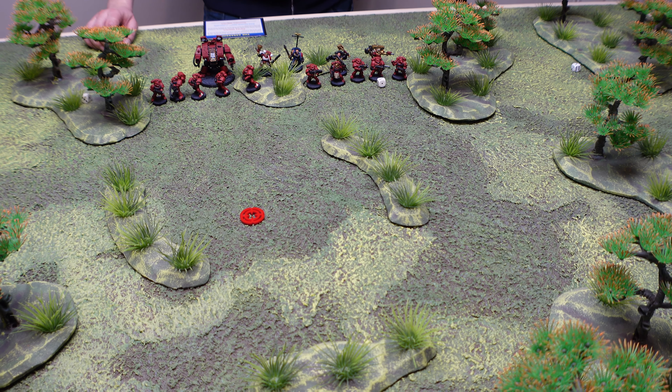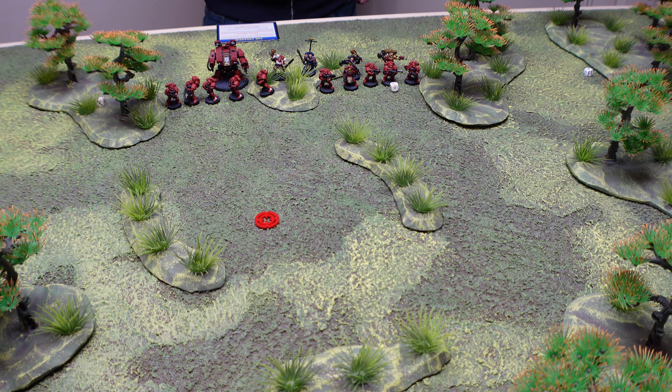Steve has a squad of five scouts, all with needle sniper rifles. He also has a squad of assault marines with chainswords, jump packs, and one power sword — but they've been delayed by Rob's strategy card. That card means the unit arrives during the opposing player's first movement phase and must move on from the table edge, starting inside the enemy's deployment zone. If he goes second it won't matter much.